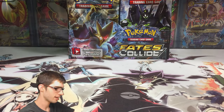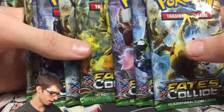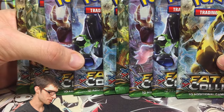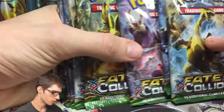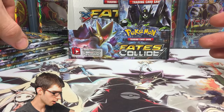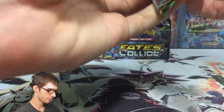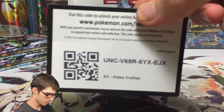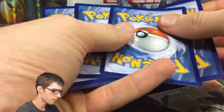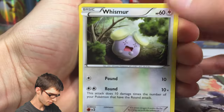We're here with another nine packs in part number three, and nine more left for part number four. One, two, three, four, five, six, seven, eight, nine - just making sure I'm opening the correct amount. We get the Lugia Break pack art first. Be sure to stay tuned throughout the video for more codes as they get fed out from these booster packs.